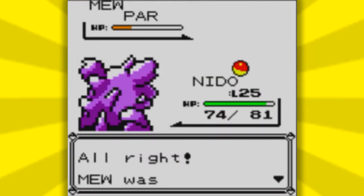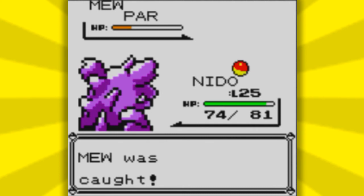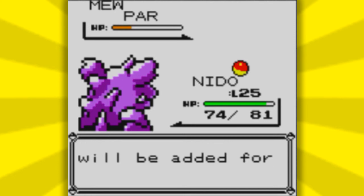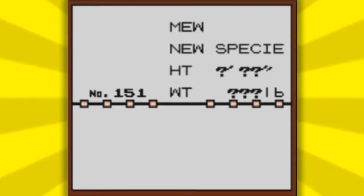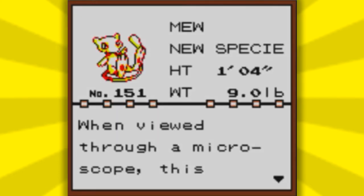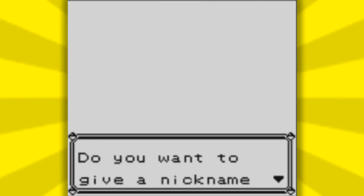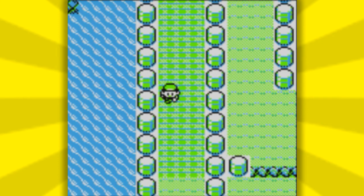I have finally caught my Mew. It will take a while — Mew does have a low catch rate because it is a legendary. Make sure you have Pokemon that can put it to sleep or paralyze it, like Pikachu, which you would have in Pokemon Yellow. Also lower it to low enough health so it can be caught.